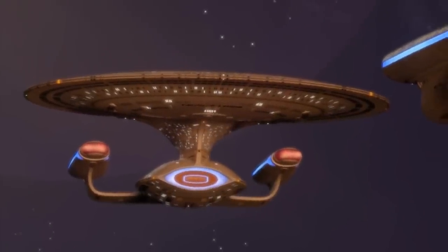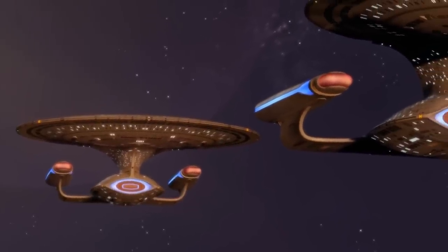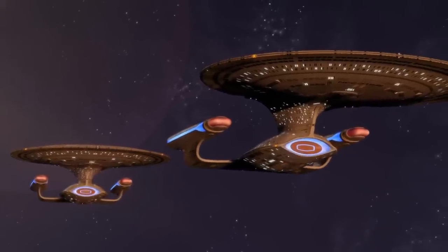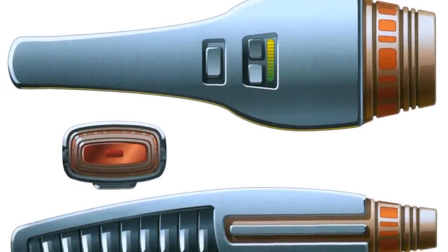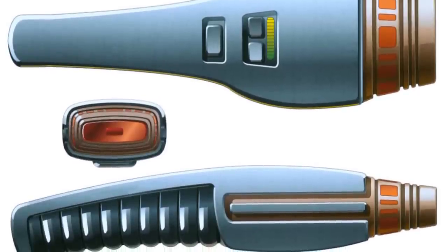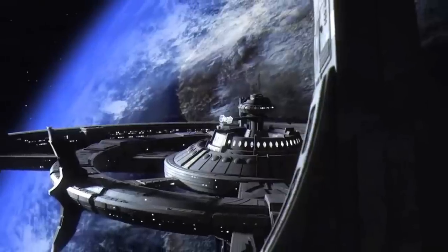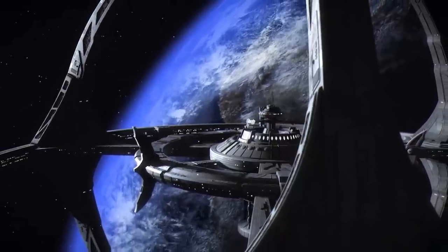Starships are big, complex things with a lot of various systems on board — the organic systems being the people, the inorganic systems, primary systems, auxiliary systems, and support systems. To make our life simpler, we can break down resupply into about four basic categories, and within these categories we can add levels.